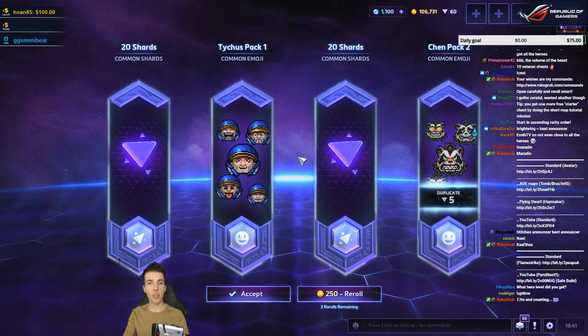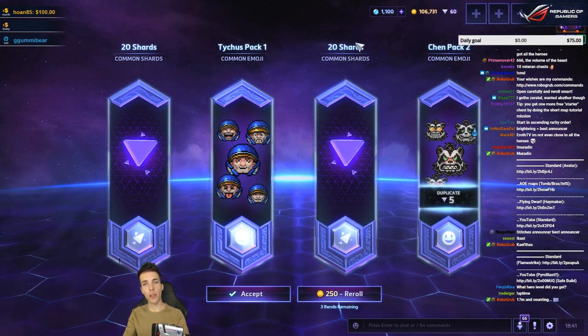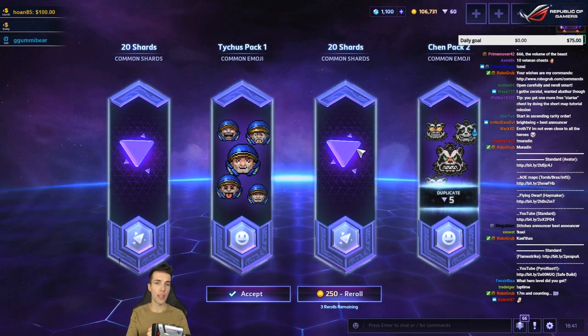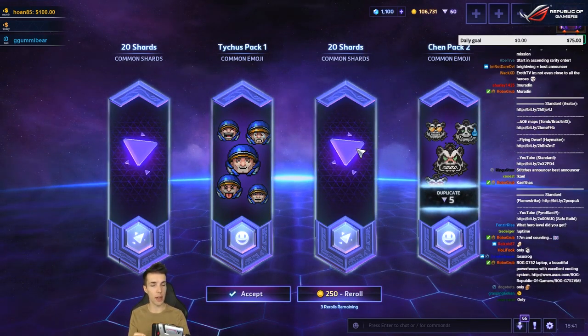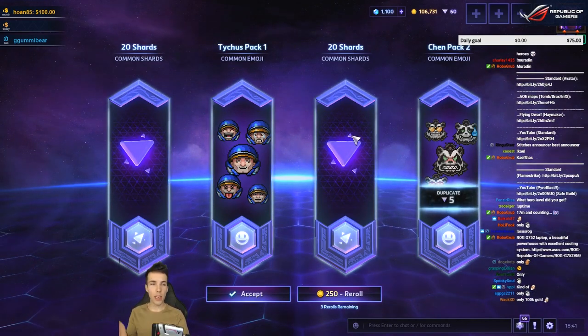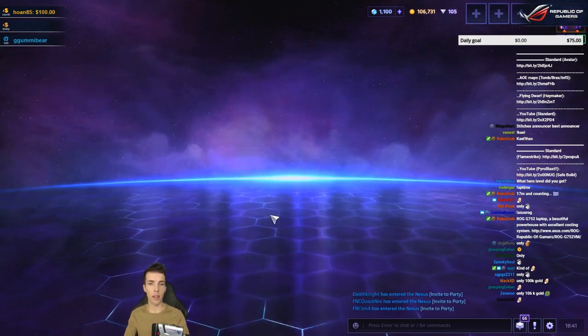I do only have 106,000 gold so I need to be kind of sparing with my re-rolls. This is a pretty cool pack and also 20 shards — a common shard item is worth as much as a rare duplicate. I do expect to get a number of duplicate rares, so I can see this as if I got two rare skins I already had. Still a good chest, I'm going to keep it.